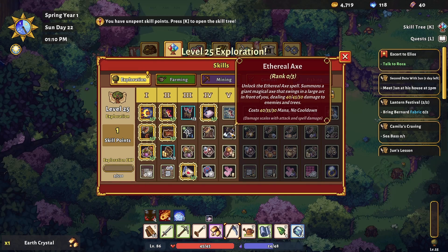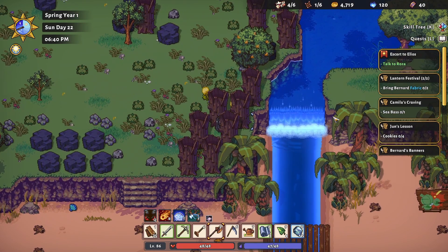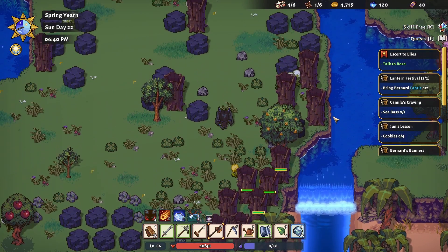Ethereal Axe — this spell creates a huge Aether Axe in front of you that deals 40 to 50 damage to enemies and trees. Ethereal Axe can also be used to slowly chop away at those big hardwood stumps on your farm that you need stronger tools for. Same goes with Vacuumulus for big rocks. Ethereal Axe is very handy for chopping down trees, but it's not recommended for combat because of how expensive it is when it comes to mana. Using chain lightning for combat is much more effective.